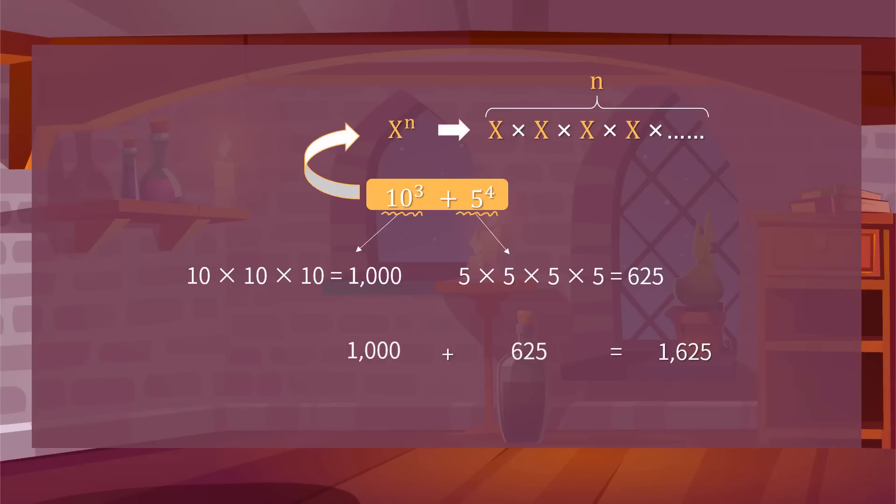This means Ursula and her mentor got 1,625 gems at the end. Friends, have you got it?